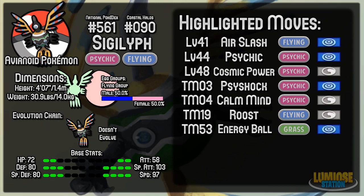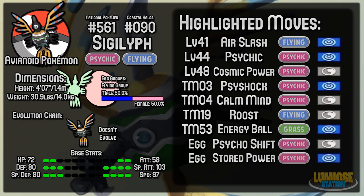It can also learn TM53 Energy Ball, which gives it a bit more coverage move-wise, since most of its other moves are Psychic-type. Then there are two Egg moves: Psycho Shift and Stored Power. These are going to be very good moves for one of the setups. Psycho Shift is a status move which allows Sigilyph to transfer its status condition from itself to its opponent — so if it was poisoned by Toxic, Sigilyph could use Psycho Shift to transfer the Toxic over. Stored Power is a move that does more damage depending on how many stat increases you have. The last move is Heat Wave, which is a transfer-only move, so you can only get it by transferring from Generation 5. Those of you breeding on Generation 6 and wanting Kalos-bred Pokemon will not be able to obtain this move.